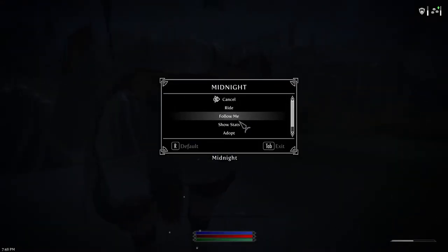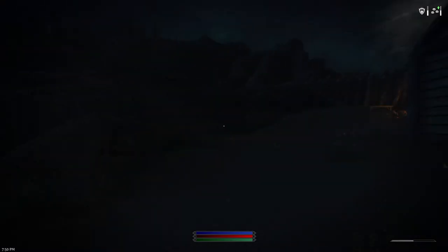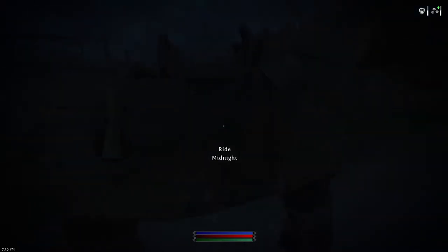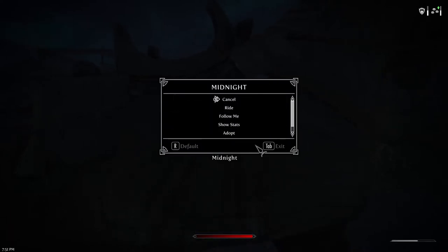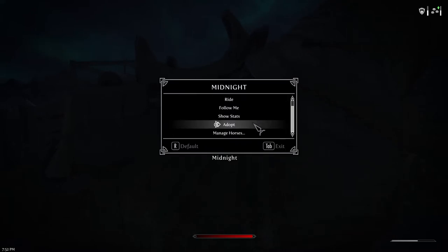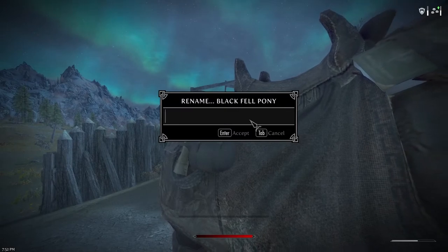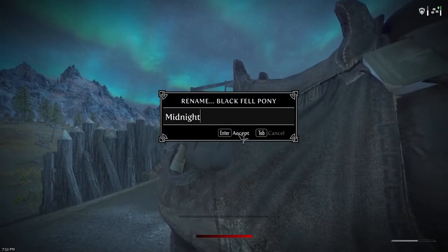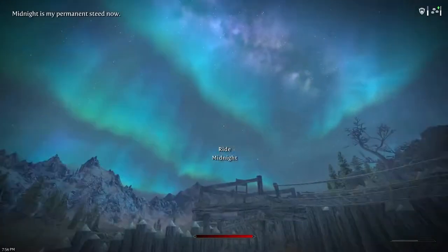For those who don't know: if you want to gain access to the inventory of the horse without pressing hotkeys — maybe for a little bit of immersion — you can just crouch beside your horse and press E. That will give him his little options there. Oh, I can adopt him. I will adopt you, Midnight. Now he's my permanent steed.